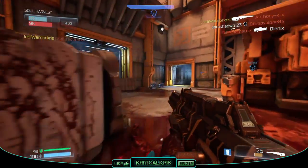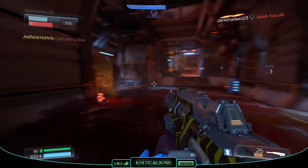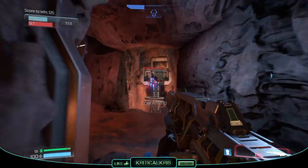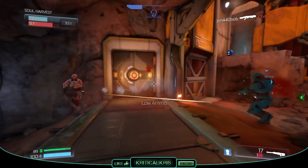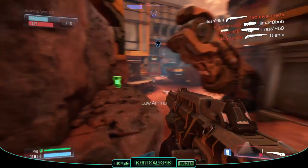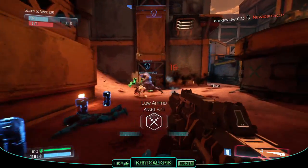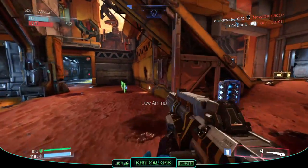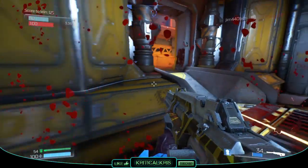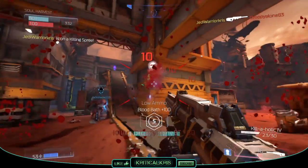Each successful hit to the body from the 3-round burst is going to knock off 10 health per round, so it's possible to deal 30 damage points for every burst you unleash on another player. This damage is boosted up to 15 for every round you land on an opponent's head, so it's even possible to dish out up to 45 damage per burst if you manage to land those headshots. Getting 3 hits on someone's head is easier said than done, but doing so successfully will rapidly lower a player's health and really help you out in a firefight.